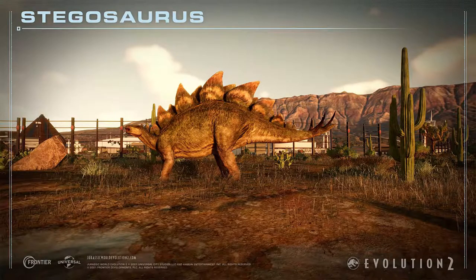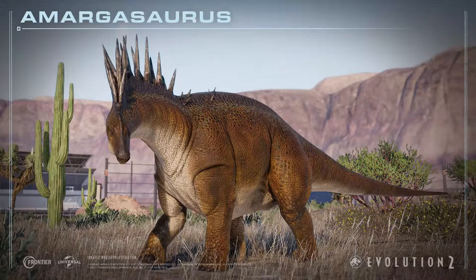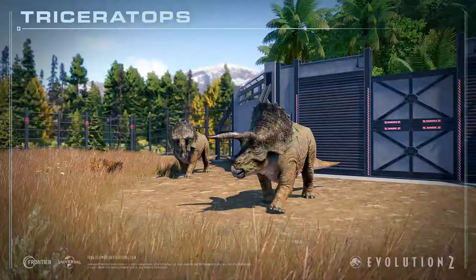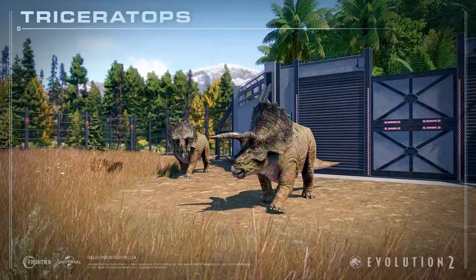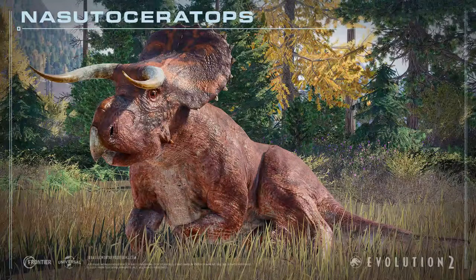There will be more than 75 prehistoric species, including new flying and marine reptiles. As we can see in the trailer, there's Pteranodon and Mosasaurus, and more. New dinosaurs I know of so far are Brachiosaurus and Coelophysis. The prehistoric species will also have new behaviors in their social interactions and new varied skins based on the environment.